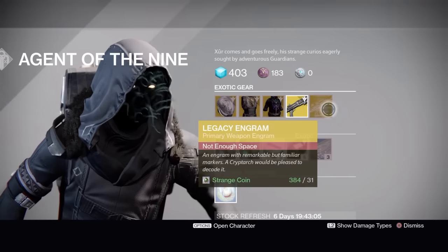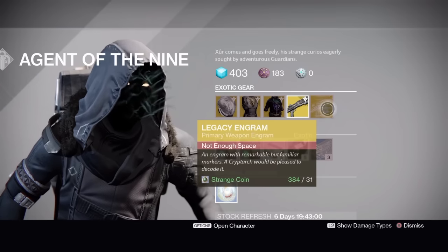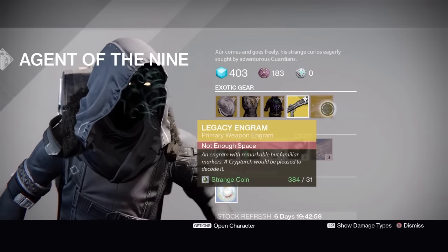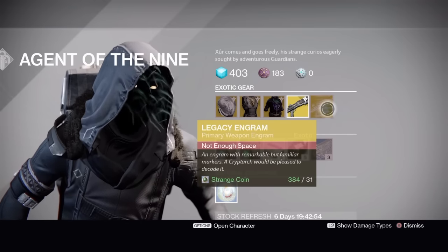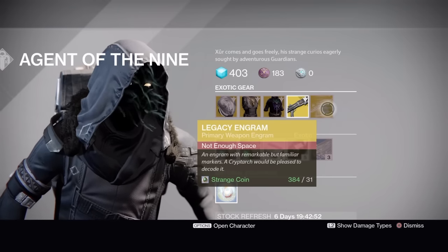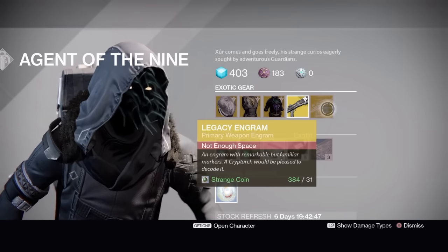For the legacy engram — aka Year One items — he's got a primary weapon engram. So if there are any primary weapons you don't have from Year One that you want, that's your way to get them. Hate to say it, but Thorn is probably the most valuable thing to get out of it.